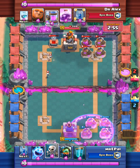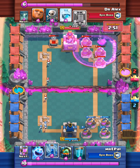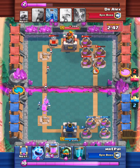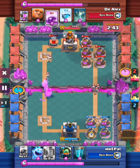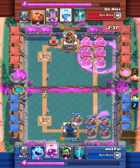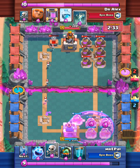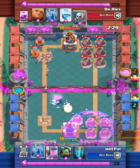I cycle through to my clone using skeletons, then zap, putting more pumps down to get a lot more elixir. I'm just waiting for the arena tower to get destroyed. I put another pump down and then start to put my inferno dragon. After the rage I start with the ice spirit.